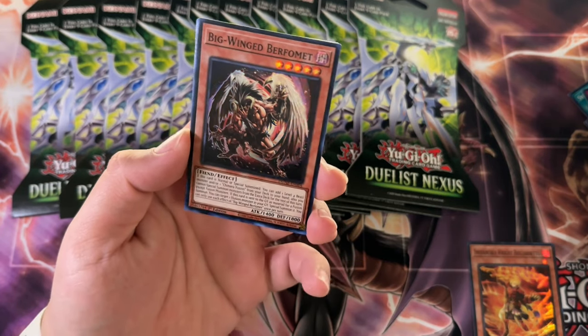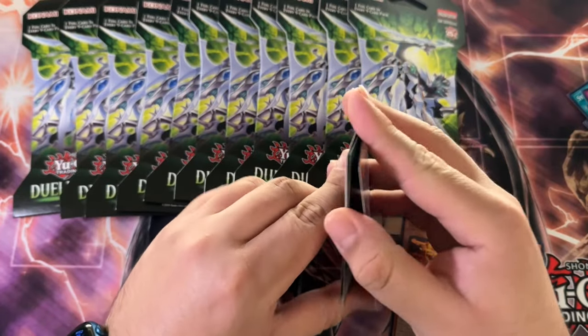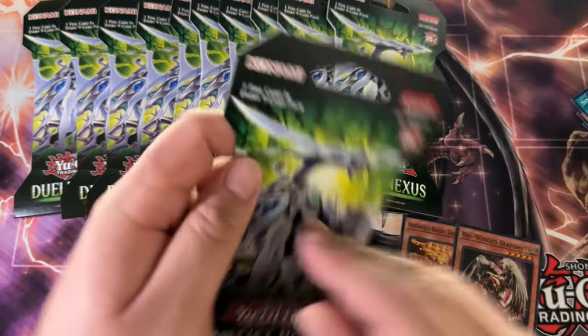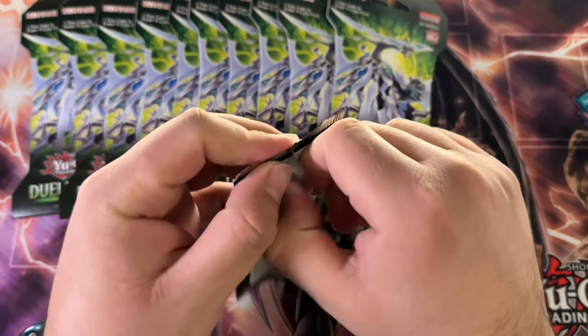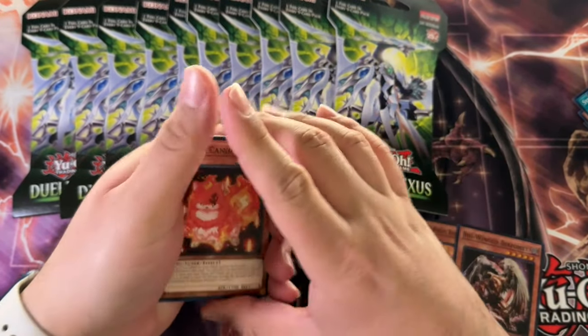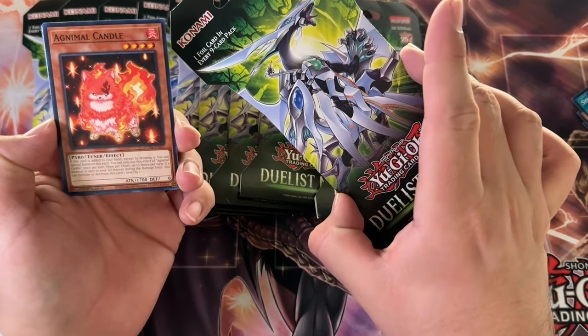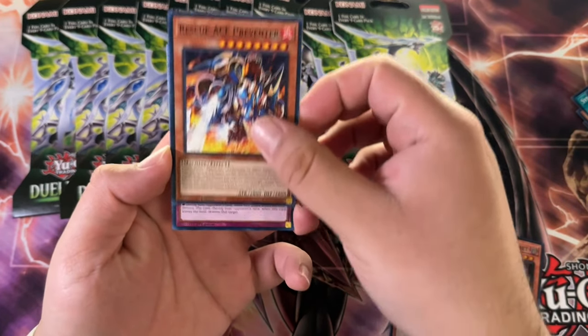Big-winged Bertha Met. And then the Illusions were also printed in here. This wasn't even that long ago — maybe seven months since this set was released — and I don't remember anything of it besides Crimson Dragon being in here. I don't even remember who the pack boss monster featured card is.